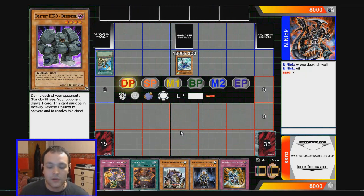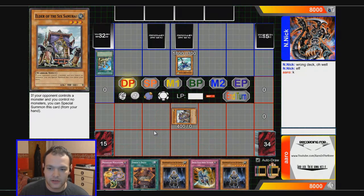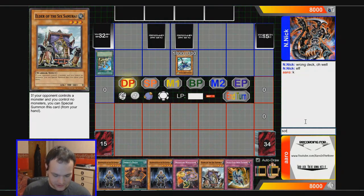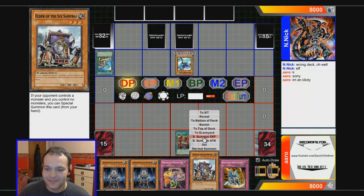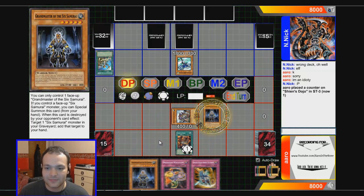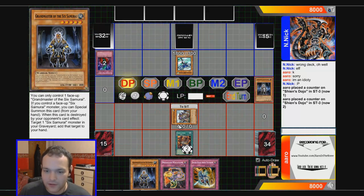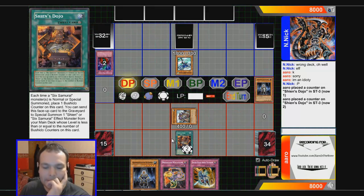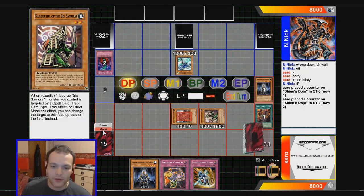He's running D draws and D Hero Defender. I love D draws, I've got to say. Special summon Grandmaster — I just love Grandmaster, he's actually one of the best cards. Let's banish him. Send this to the graveyard and special summon the two-star in defense.